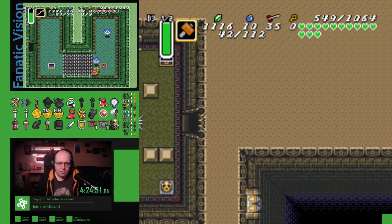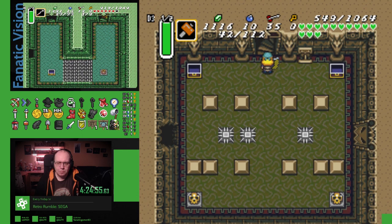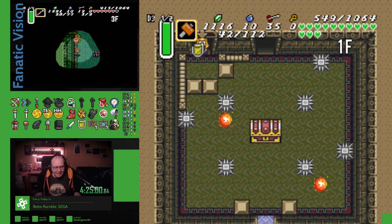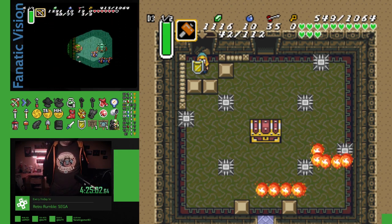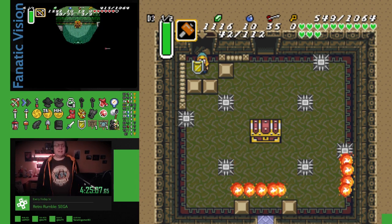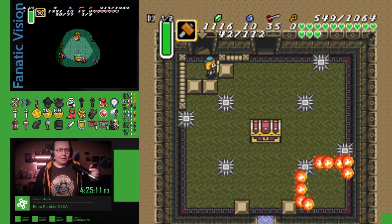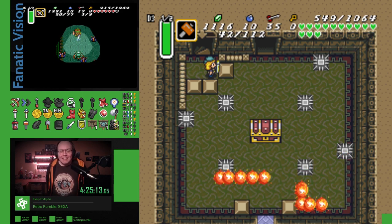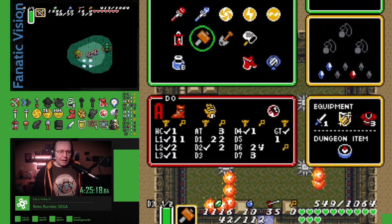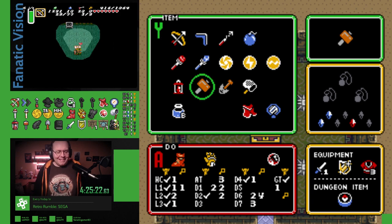I have a channel point redemption so people can remind me to stretch. I went that way already. Which somebody very lovely gave me sounds for. But nobody ever uses it. Hey yo Rass, stand up. Wait, what? Oh, I hit him with a sword. How are you taking more than one silver? Of course. Now my boss dies a little. I'm going to take a five-ish minute break.